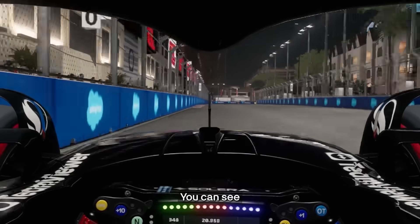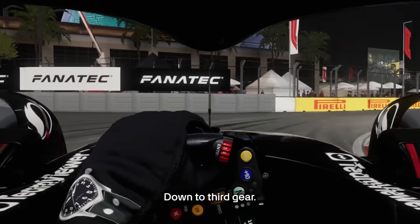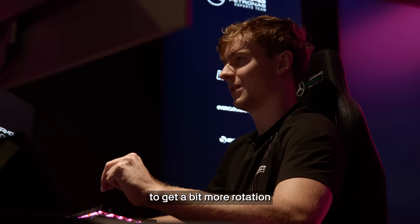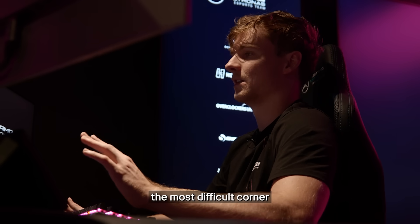So it's important to get it set up nicely. DRS open as we head into another very hard braking zone. You want to get all the way up to the wall — you can see we are so close to hitting it — and again very hard on the brakes, down to third gear, trying to get that apex curve to get a bit more rotation, and then early on the power as per usual.